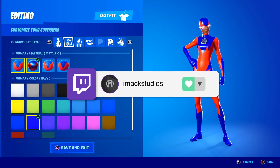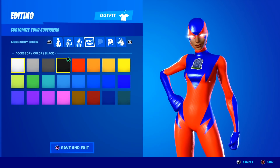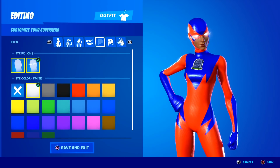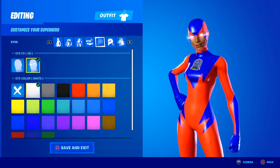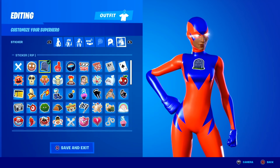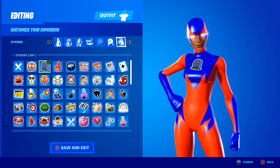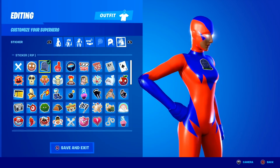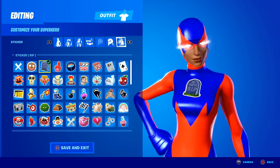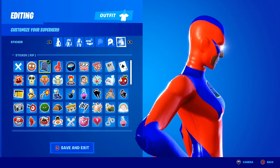There are literally so many customization options — you can change all the colors, all the primary colors, all the other colors, it is honestly insane. You can even change the color of the accessories, which I think is pretty cool. One of my personal favorite things about the Super Hero skins is the fact that they literally have eye effects. Take a look at those eye effects right there, they look insane. Another thing I love is that you can put a custom sticker emoticon on the Super Hero skin — you can pick from any of your sticker emoticons and put them on the chest and on the back of the skin. Right now on my Super Hero skin I've got the RSNP sticker on the chest and on the back, and it's honestly insane.